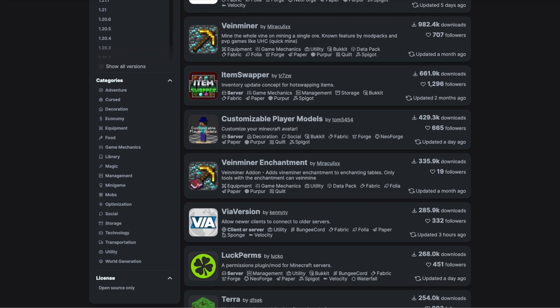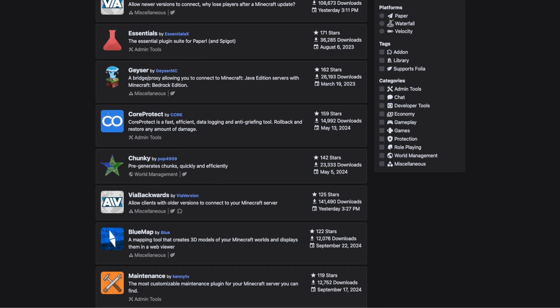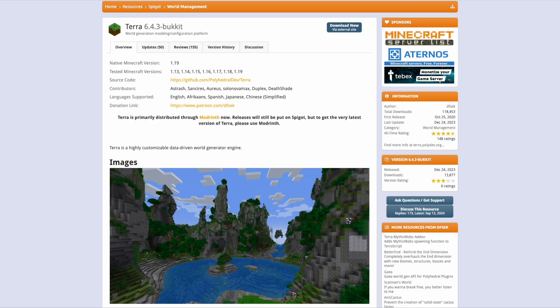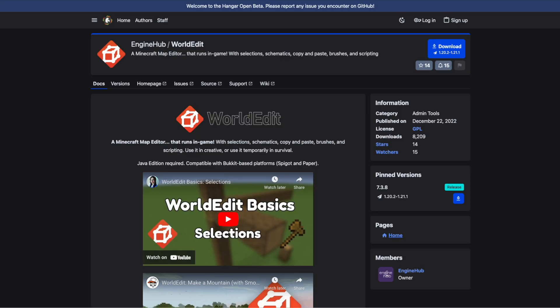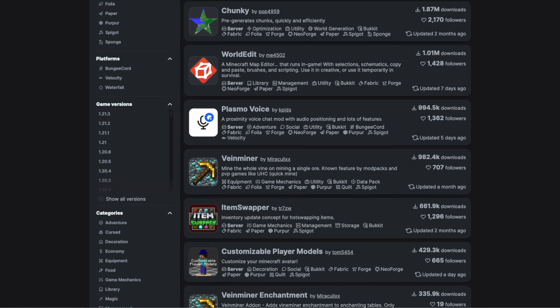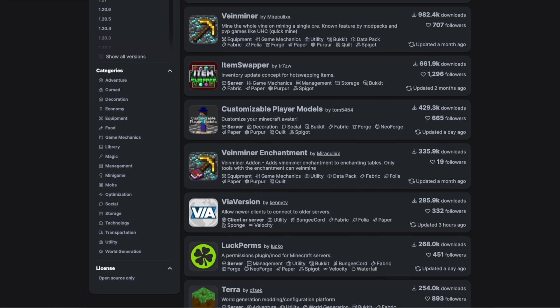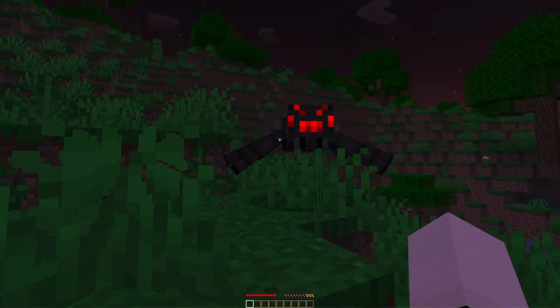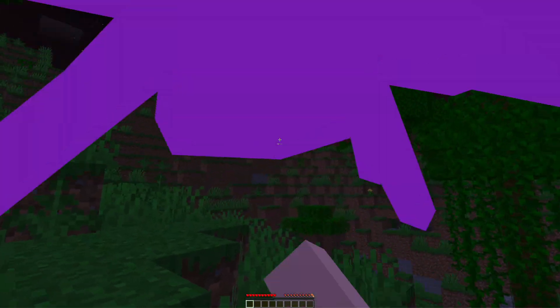Now let's get into the fun stuff: plugins. Plugins allow you to add a ton of extra features to your server. For example, you can add Terra for custom world generation with unique biomes, WorldEdit, DynMap, ViaVersion, and so much more. If you're interested in learning more, I will leave links below. But now that we have everything set up, your server should be good to go and you can start playing with your friends right away. If you have any questions, please leave them in the comments below and I'll see you all in the next one.